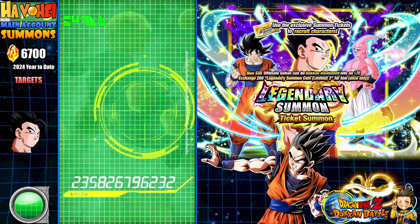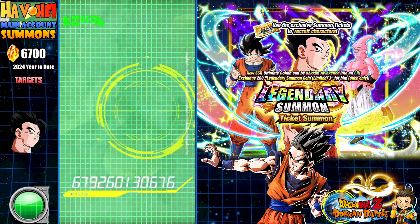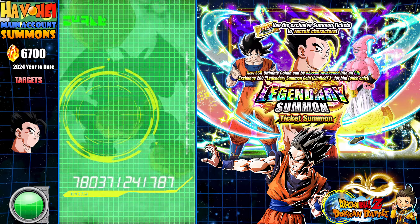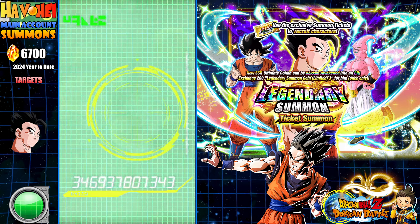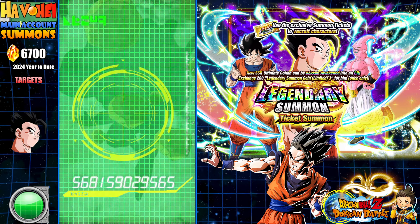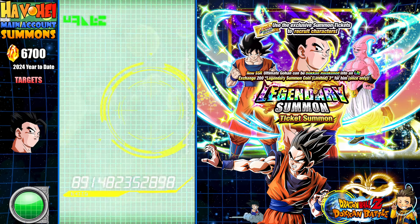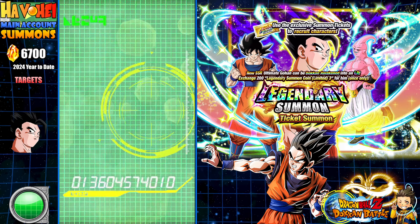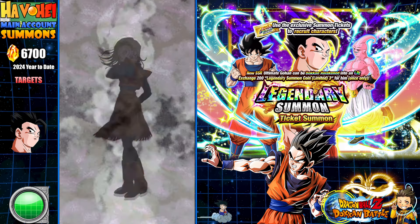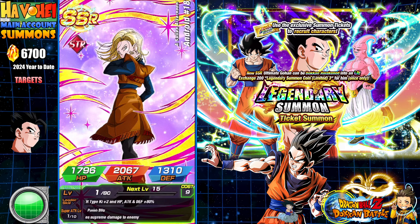If you are going to summon on this banner anyway and buy Dragonstones, kind of save your Dragonstones and maybe go ahead and pick up these tickets. So far not so good — a whole lot of nothing. I'm looking for more SSRs because I'm looking to exchange some coins for the pity system if I need to. Got a total of five — that's going to be incoming.